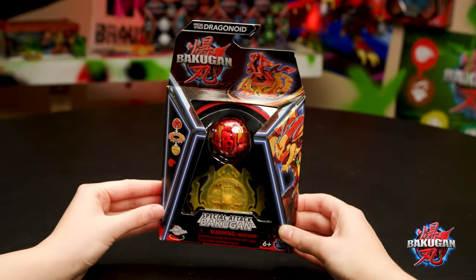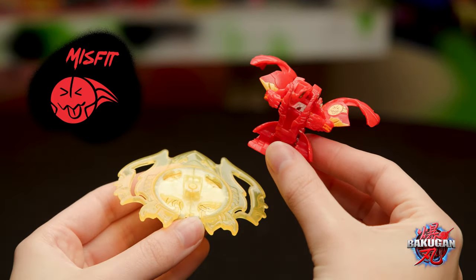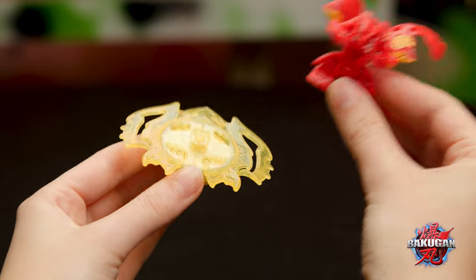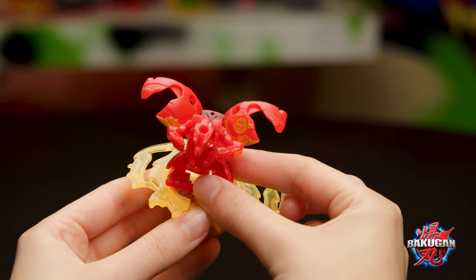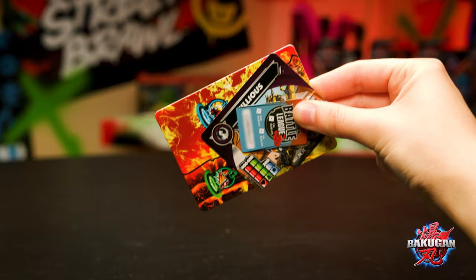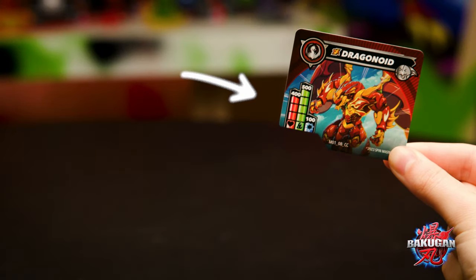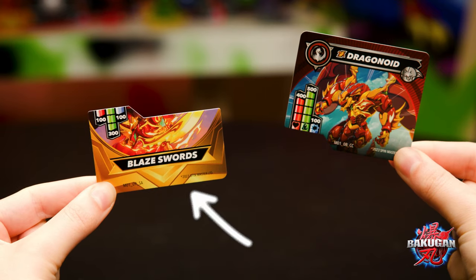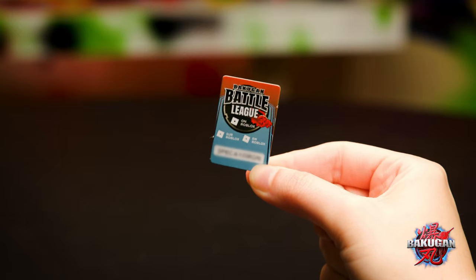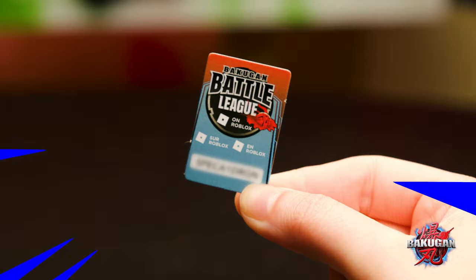Feel like we've got to start with everyone's favorite Bakugan — Gold Evolution Special Attack Dragonoid from the Misfit Clan. And here he is, two pieces. The special attack ring is already set around the base like this. We'll just snap them together. Now let's see what's in this envelope. We've got a gate card, a character card for your Bakugan figure, and a special attack card for your spinning base that combine like this. And a special offer from the Bakugan Battle League on Roblox — definitely keep an eye out for these, they're super valuable.